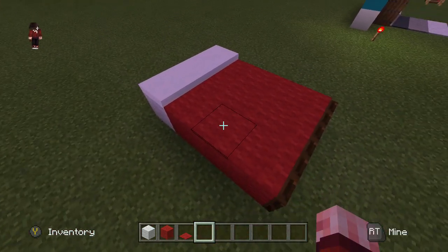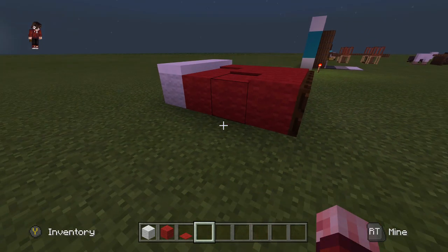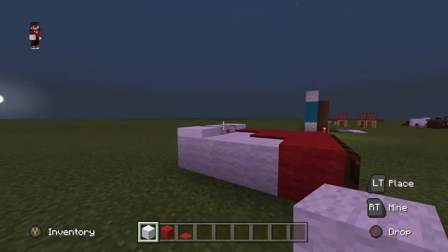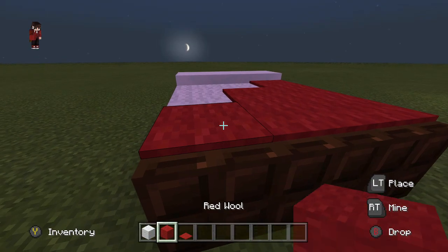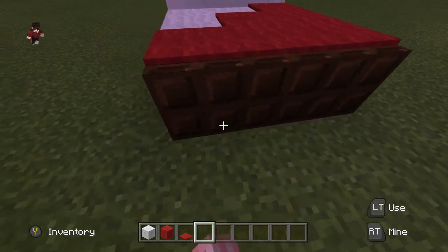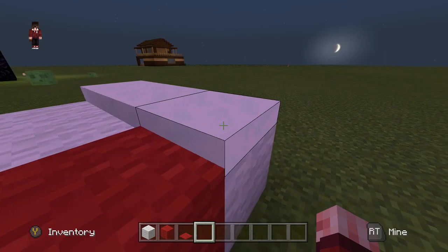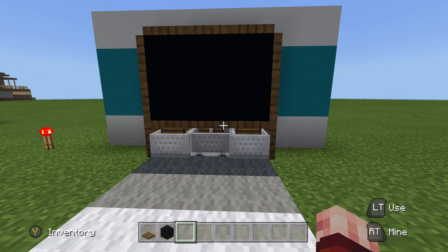If you want to add a bit of extra decoration, you can remove some of the top parts and make it look 3D, or you can make it look like there's a sheet underneath by placing down some white wool. To build this, it's very simple — just put a wall on top, red carpet on top of that, and have your bed underneath. You crouch and place on top of the bed, put the wall on the rest of the blocks, and for the pillow I went with some snow.